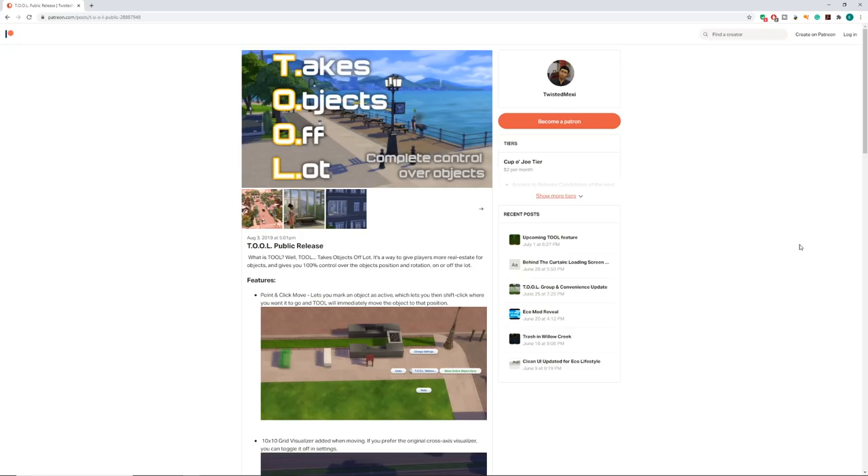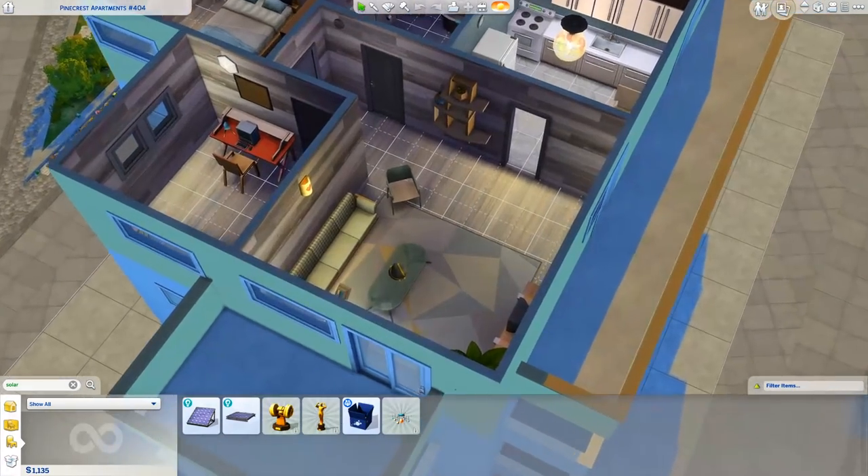The fix is the Tool mod by Twisted Mexi. This is where you're going to have to start. The balcony is pretty much off-lot — it's not part of the grid of your apartment, you cannot build on it whatsoever. Tool takes objects off-lot; it's a way to give players more real estate for objects and gives you 100% control over object positions and rotation on or off the lot.